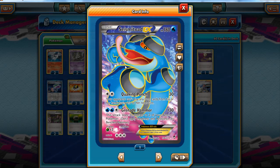So we are essentially one-hit KO'ing EX Pokémon using Grenade Hammer — and this, ladies and gentlemen, is absolutely crucial. This is what makes the deck tick. The general theory is: get Garbodor out, Quaking Punch turn after turn after turn, until you can end the game with Grenade Hammer.